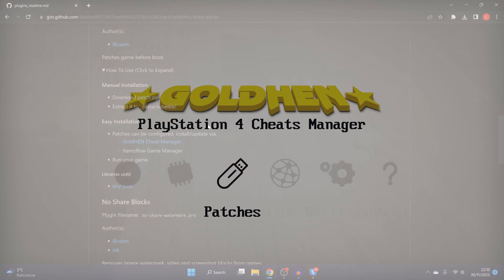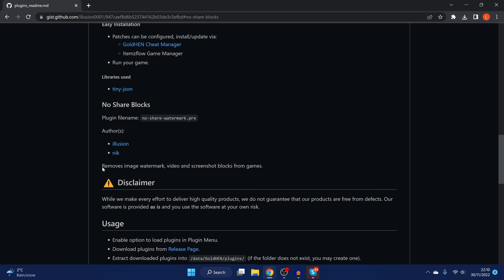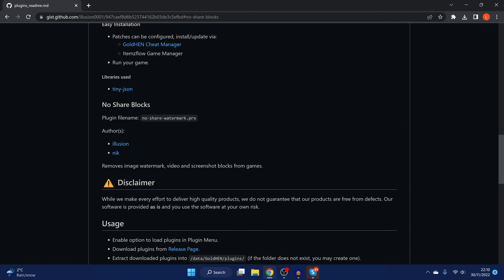Finally, we also have the No Share Blocks plugin. What this does is remove the image watermark that some games display in the bottom right-hand corner. It can also enable the video and screenshot options when they're normally blocked in some games, or blocked during certain sequences.